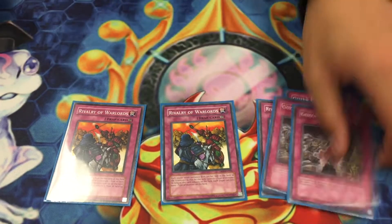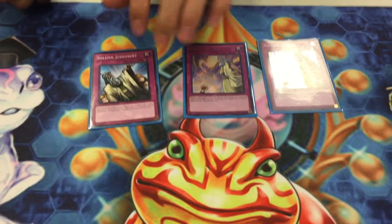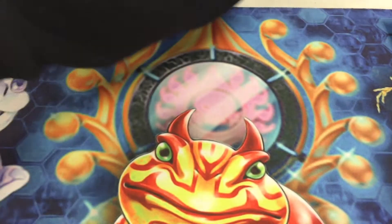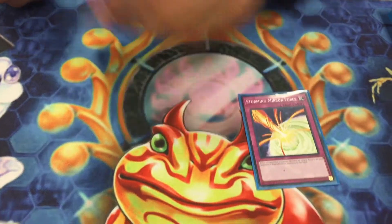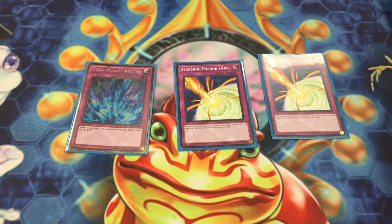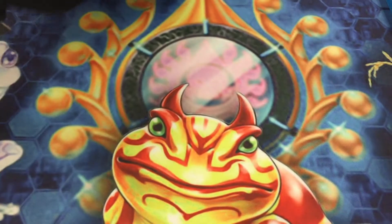They're good. You can do Anti-Spell, I just prefer not to, because when you use Toad and steal your opponent's spells, sometimes it's stuff you actually want to use. Just a small Solemn lineup — I run Judgment. This can be Warning if you want, but I prefer Judgment. You can run more too. To finish off the main deck: 2 Stormings and then a Torrential. I have a second Torrential in the side, because a lot of decks really fear Storm, and Torrential can just ruin that for them. The Stormings were clutch today. Two is a good number — don't run three.